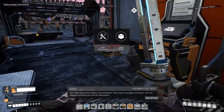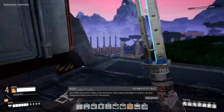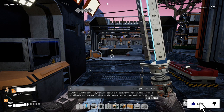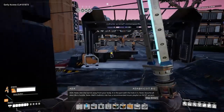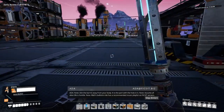Rifles can now be crafted at the workbench. They require cartridges to function. Note: aim the barrel away from your body — it is the part with the hole in it. Note: assume all alien life is hostile. Note: R&D's ballistics lab has a recommended music playlist on fixit servers.